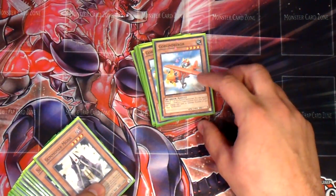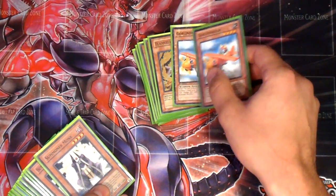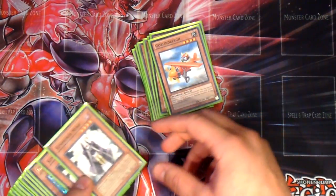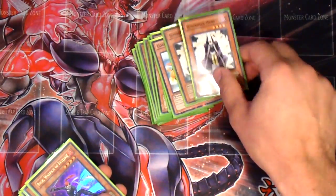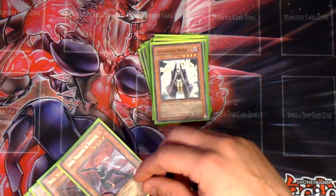Goblin Bird — you summon your additional 4-stars, summon your 4-star tuner, synchro instantly for a Stardust Dragon, set the Assault Mode Activate. That's the core point of the deck. Summoner Monk, same kind of concept — get the 4-star tuner from your deck and then go into Stardust.